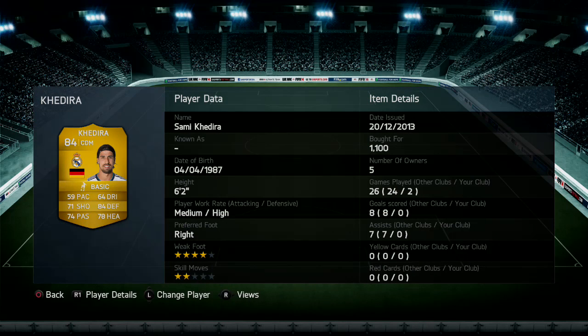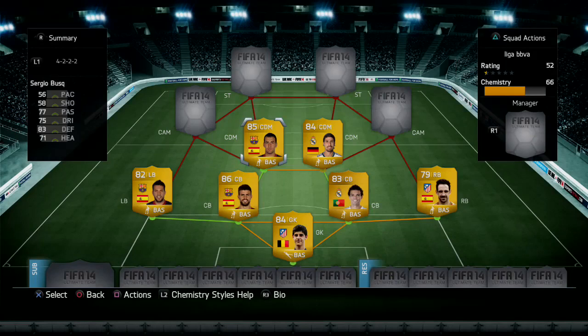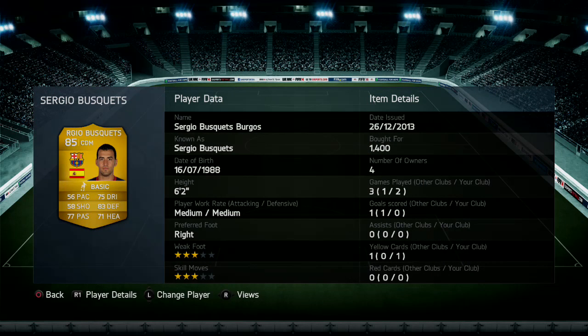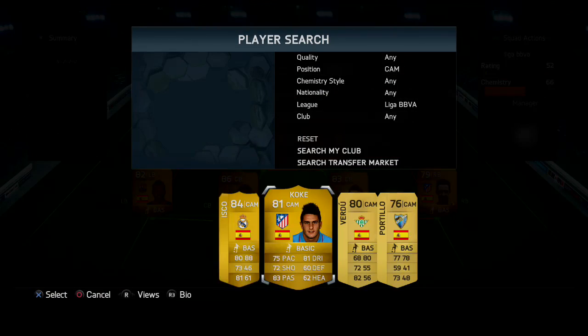The first central defensive mid is Cadera at 1,100 coins: 84 defending, 78 heading, 74 passing, four-star weak foot, three-star skill moves, and six foot two — pretty much a steal. The second CDM, Sandro, with a boost gets 75 dribbling, 83 defending, 71 heading for 1,400 coins. People don't like him but he's a good player — you want your CDMs to sit back, both set to medium/medium work rates.